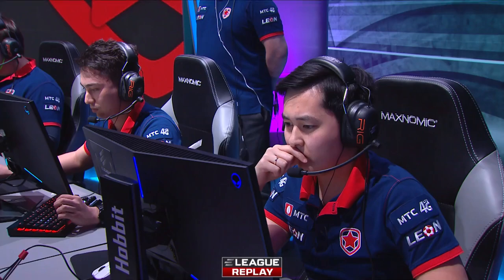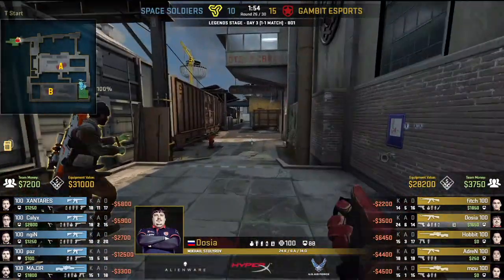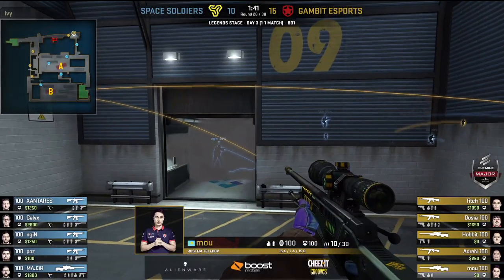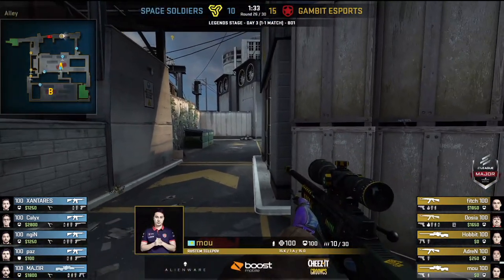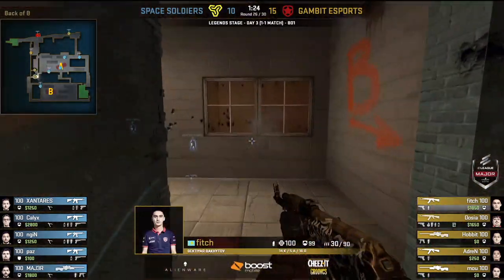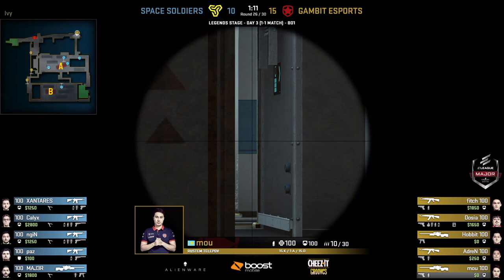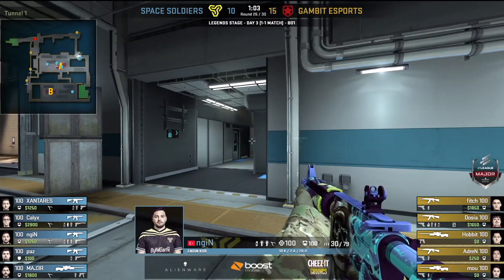Hobbit and Moe — double sniper rifle on the T side, starkly different to Space Soldiers who shied away from it for the most part. Engine in the middle of IV. Major again alone towards the B bombsite, holding his angle. This is a great adjustment actually — one thing Space Soldiers may find to do is an alley push, not something they've tried yet. Gambit showed over the last few rounds they wanted no one around alley, so it would be a great moment for Space Soldiers to push it. Gambit are reading the game very well, seeing that expectation, but Space Soldiers are doing the safer thing and not taking a risk early on. Not taking risks is sometimes the worst thing to do — sometimes you have to take them.